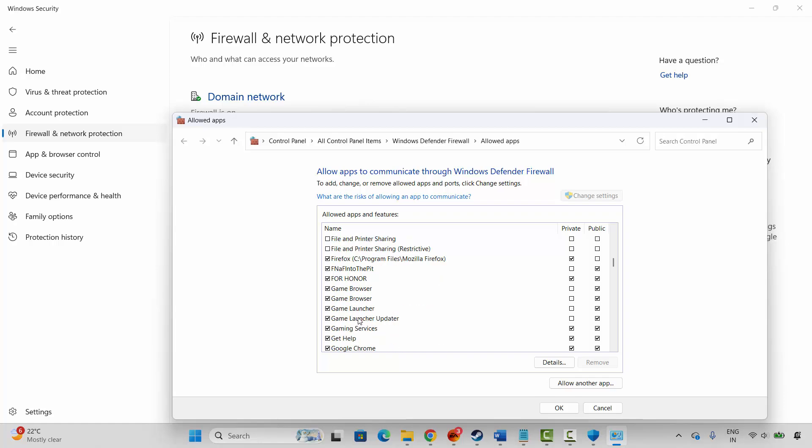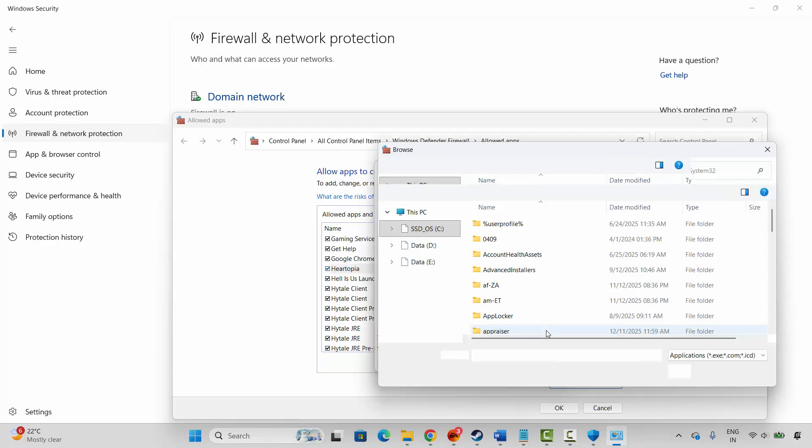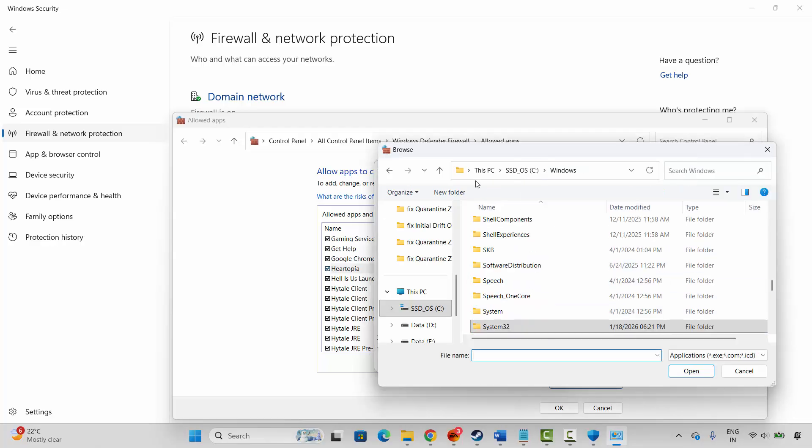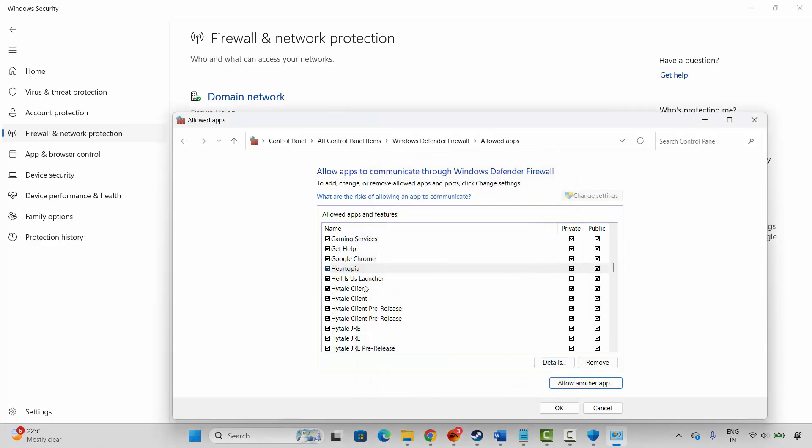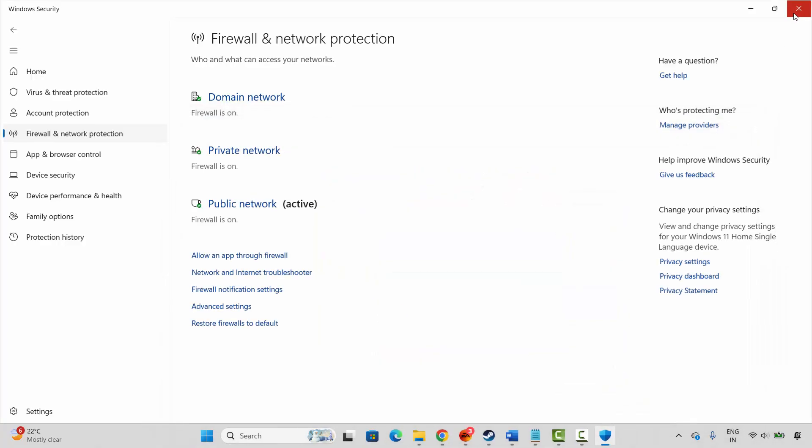If you cannot find the game, click on Allow Another App, then click Browse. Go to the game folder where your game has been installed and select the game application. Add it to the list. Once the game is added, select it and make sure both Private and Public boxes are ticked, then click OK.